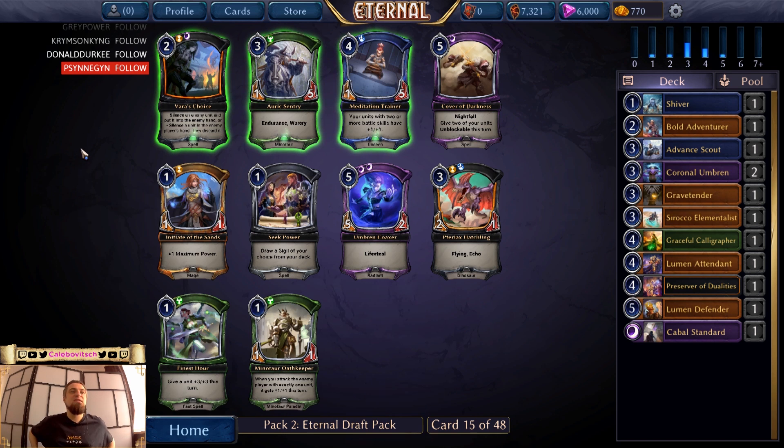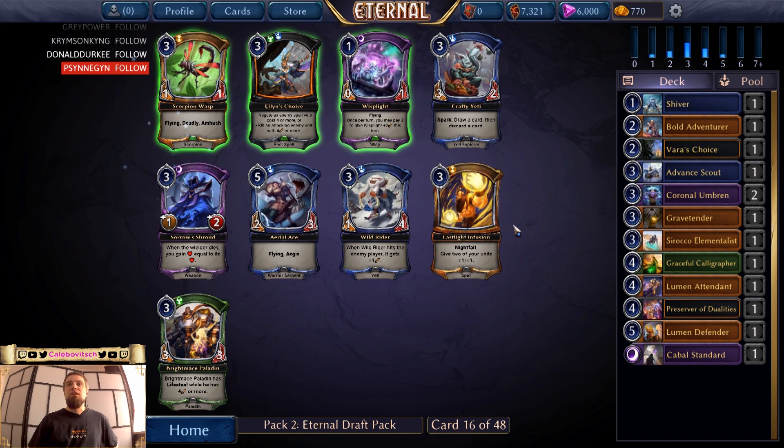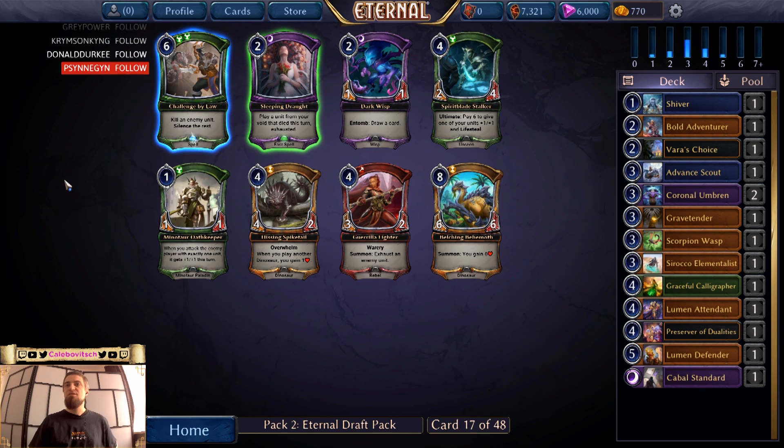Silence a unit in the enemy player's hand — they discard it. That's a very good effect. There's also a Coaxer, Hatchling, Initiate. I'm still gonna take Var's Choice. Scorpion Wasp — sure. That's kind of a removal.